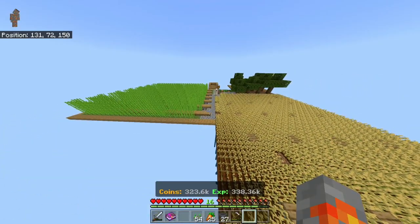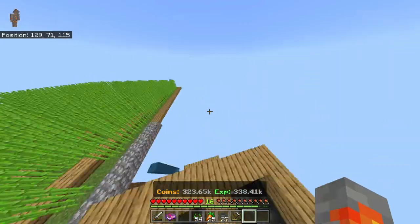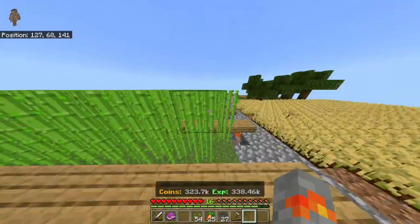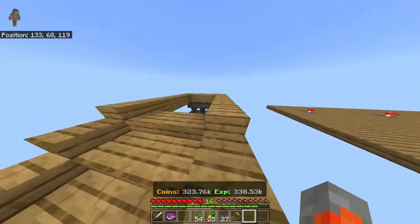Another big update is cactus farms — they don't automatically break anymore. You now have to use fences, glass, or something similar to break them, which makes it a lot harder to build cactus farms. I wouldn't recommend doing it at the beginning.